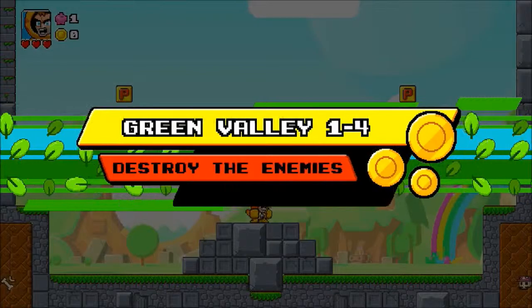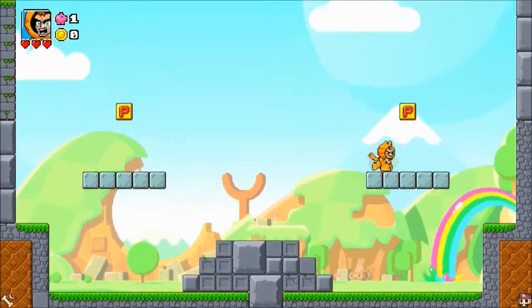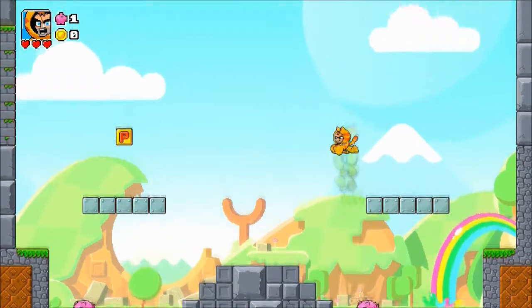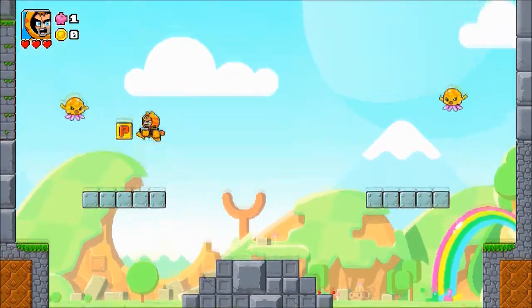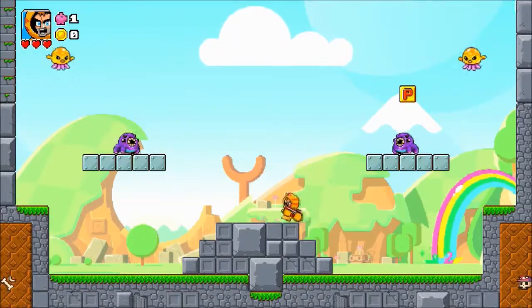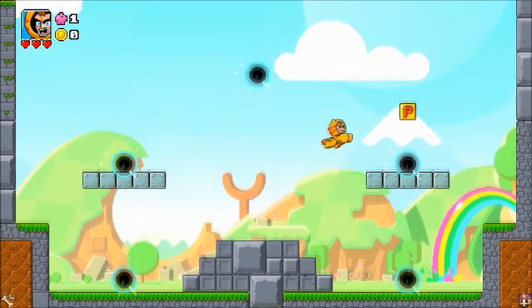After the first three levels of each world, the fourth level isn't a coin collecting one anymore — it's a just-kill-the-enemies one. So right here I'm going to get this cool assault rifle. You can see it's a random normal assault rifle with bullets flying out. Later on, once I upgrade it a bunch, it's a ridiculous gun — it shoots in every single direction, left and right, with massive bullets.